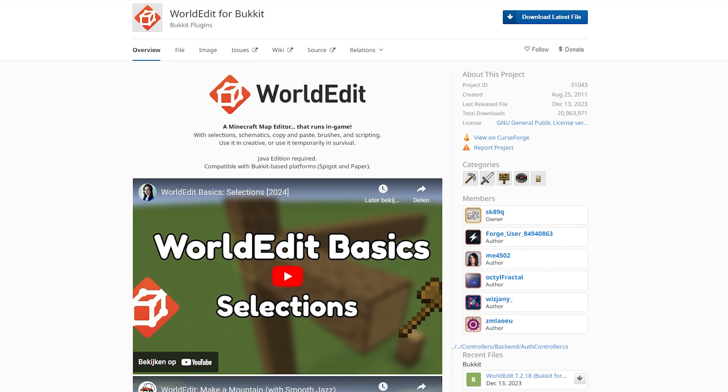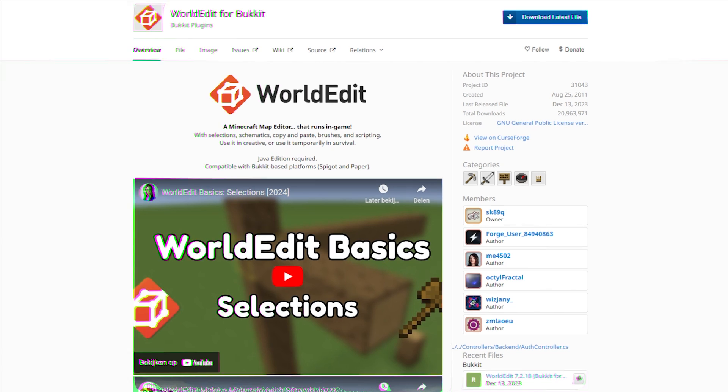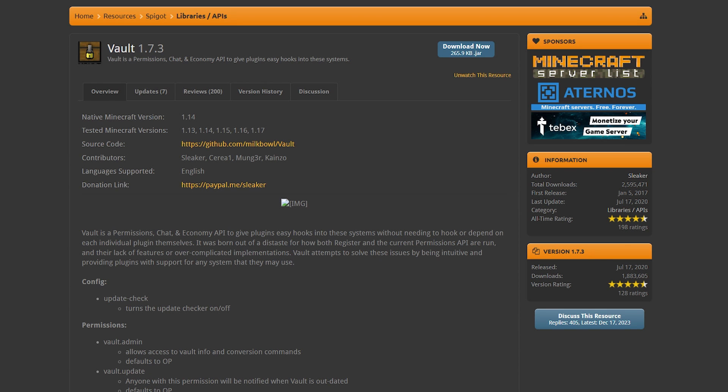You also want to install WorldEdit, which we will be using for the initial setup — link down below. And if you want to use the shop system that this plugin comes with, you also want to install Vault.